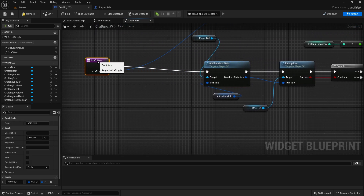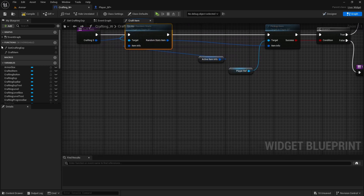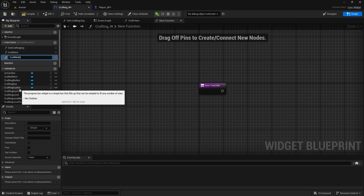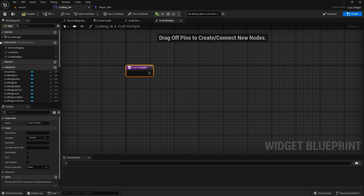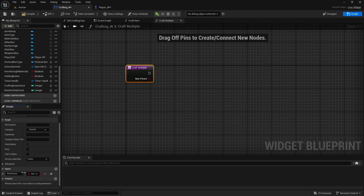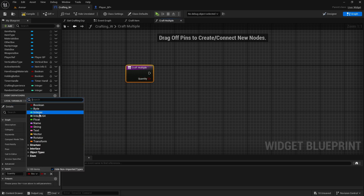Back in the crafting widget we can remake this simple pickup item to be able to pick up multiple. We're going to create a new function here and it's going to be called craft multiple. I'm not going to do it in the player blueprint because this one is very specific to the crafting widget. We need an input which will be quantity, of type integer.